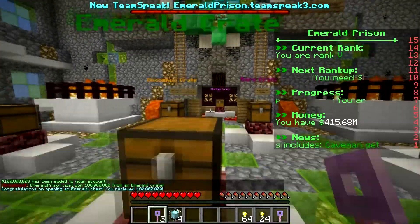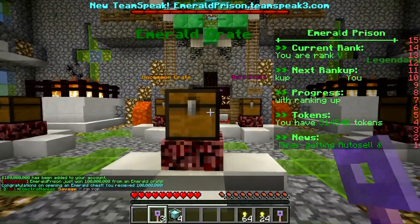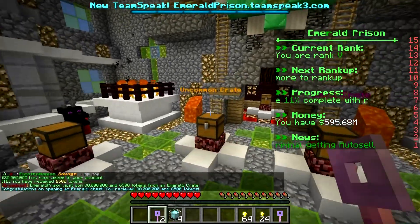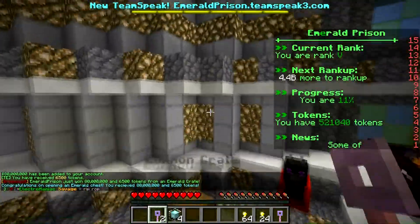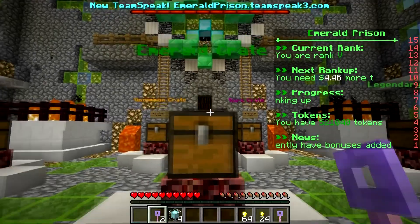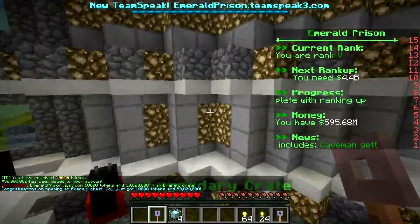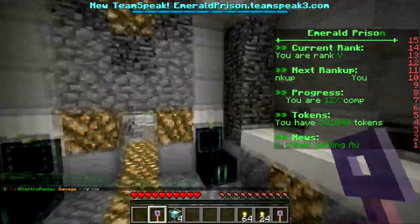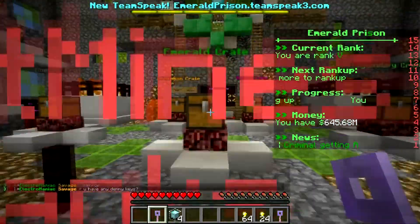100 mil — not good, moved up two percent on the rank up board. Number two: 80 mil and 6,500 tokens — not good for what we're looking for, but okay if you're just playing normally. We're going for dark emerald keys because I want fly for my plot. Next one: 10,000 tokens and 50 mil. It all comes down to this last emerald key — we need a dark emerald key. Come on, three, two, one.